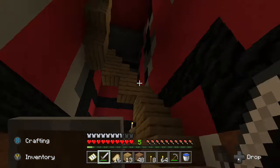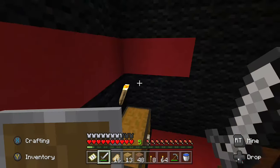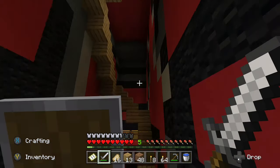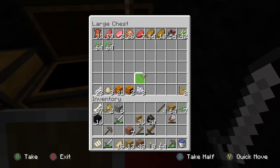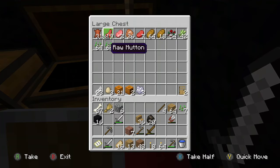This took a very long time to build — look at this, I think this is awesome. Got a staircase going up inside the Deadpool. There's a food chest here — don't know why I have doors on it if it's a food chest, but whatever.